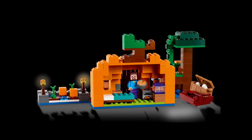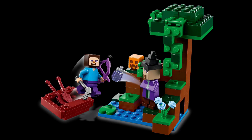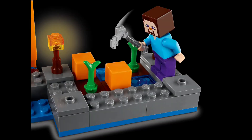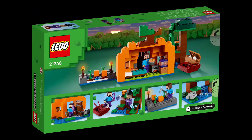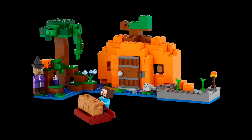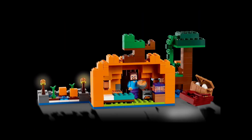In the LEGO Minecraft 2023 summer wave, they brought the witch back in the Pumpkin Farm. The Pumpkin Farm has the witch as well as a new color of frog, which isn't the biggest thing but it's cute to see. They've also added another exclusive minifigure in the new color frog, and of course they've brought back the witch.